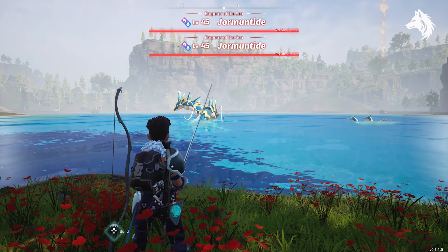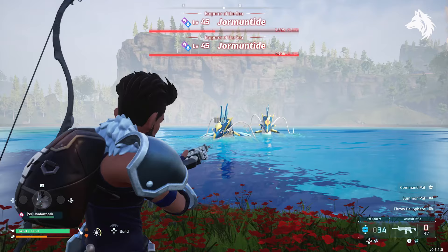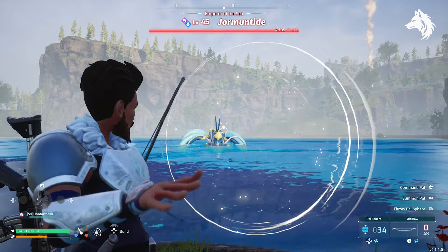Hello guys, Luna here and welcome back to another guide video for Palworld. In this one I'm showing you how to get yourself a Jormantide pal early by breeding two pals together and getting it from an egg. Now when I say early, it's easier to get it than it is to catch the legendary boss Jormantide who is level 45, but the pals needed to breed it are still a decent level, so it's not too easy, but it is still easier than trying to catch them with pal spheres. So we're going to get into it and I'm going over how to breed him from an egg.